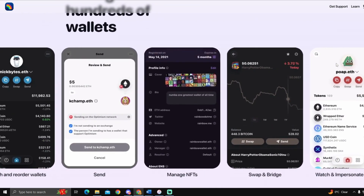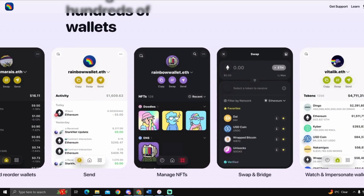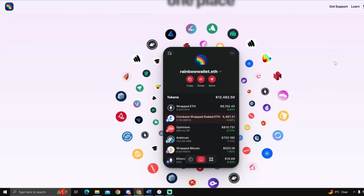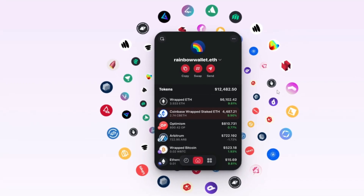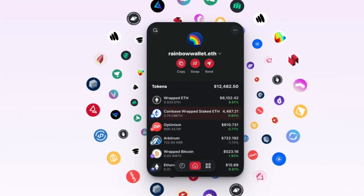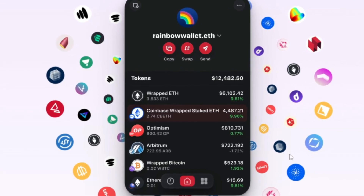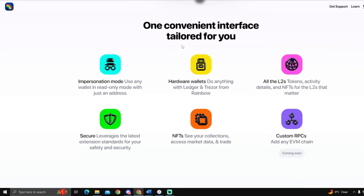Multitasking 101 — gotta love to see it. This is Pokemon Go 2.0, if you know you know. All the chains that matter in one place, so they can show you across chains, which is really cool. With MetaMask you have to switch between each chain to see what you have on each of them, so that cross-chain feature is really neat.